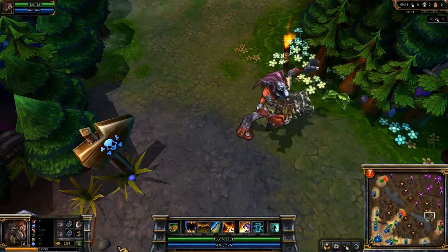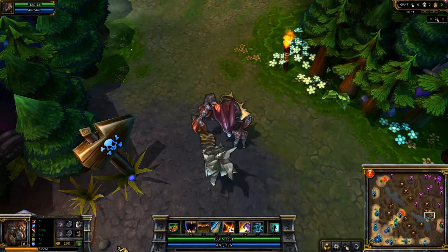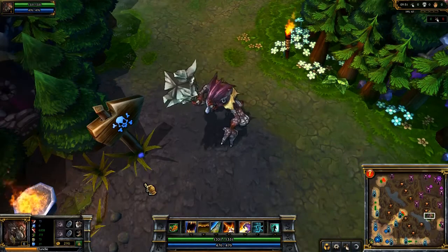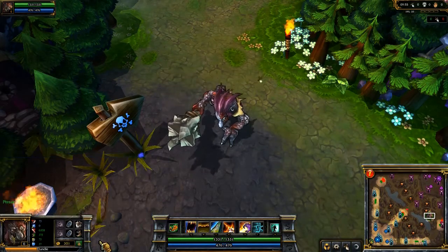He's also an extremely potent jungler and ganker, lending to a very powerful early game. Trundle's passive is Decompose. Whenever an enemy minion, monster, or champion dies, a percentage of its max health is converted into healing for Trundle.